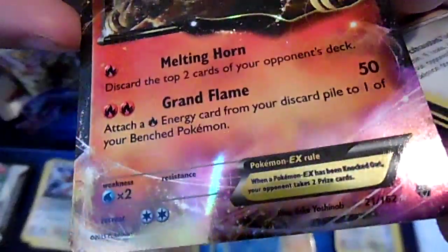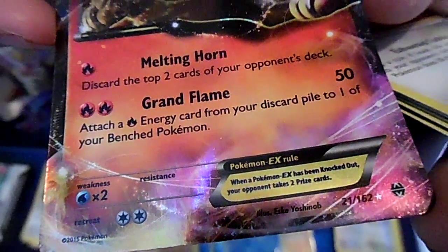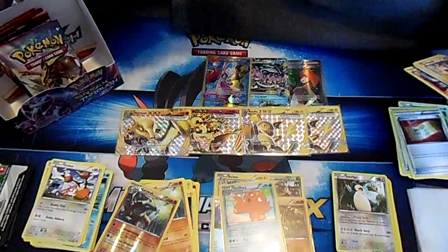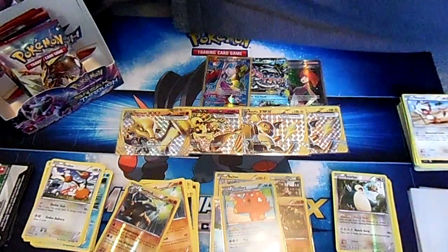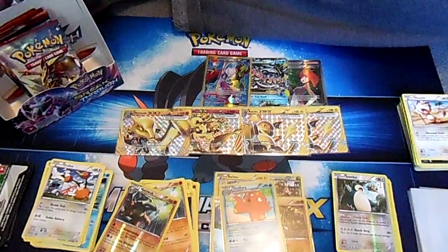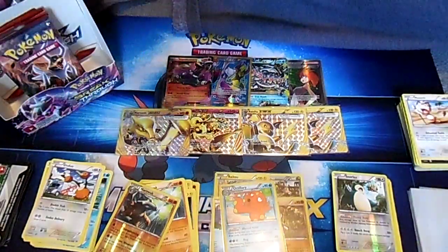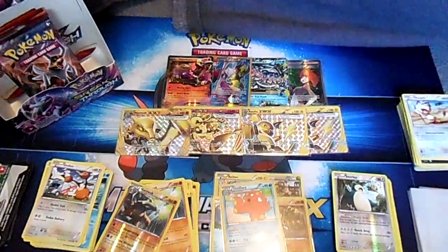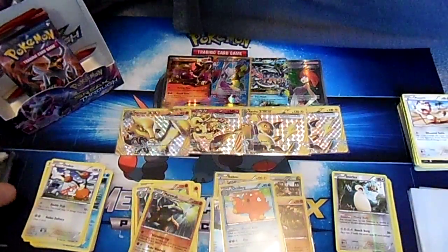Houndoom EX's attack 'Melting Horn' discards the top two cards of your opponent's deck, then attaches a fire energy from your discard pile to one of your bench Pokémon and does 50 damage. Retreat cost of two, HP of 170. I like its first ability - if you go second and your opponent puts an energy down, you just start discarding their cards and accidentally mill their deck.